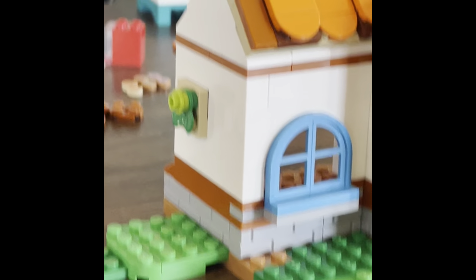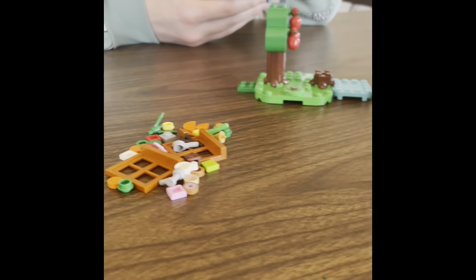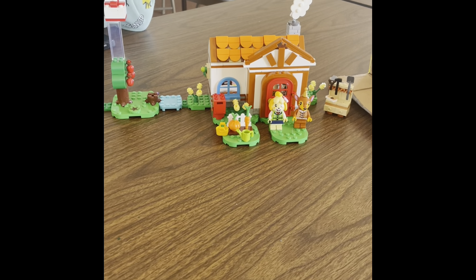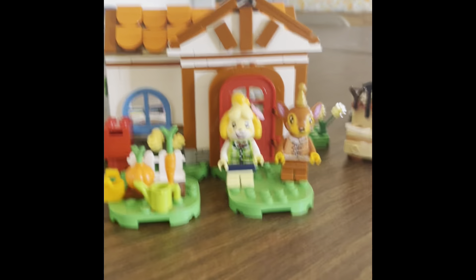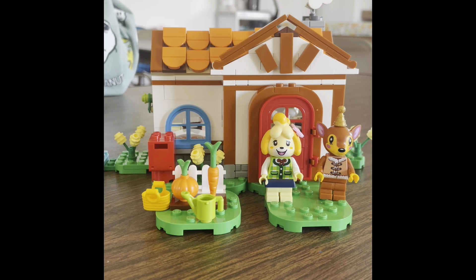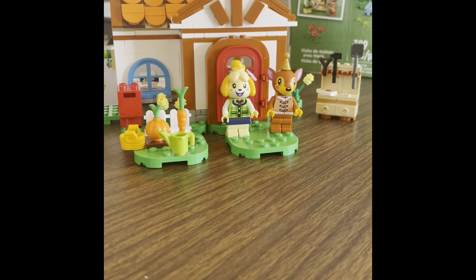Alright, hey guys, Gladiard Bricks here with a review with my sister - her name's going to be Sparky. Okay, first thoughts of the set - Sparky thinks it's cute. The set comes with two minifigures and the set number is 77049, Isabel's House Visit, six-plus, 389 pieces.